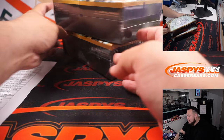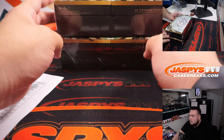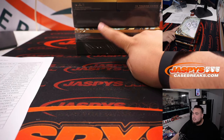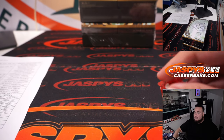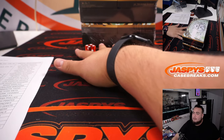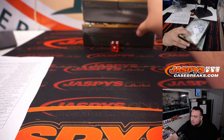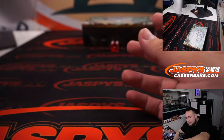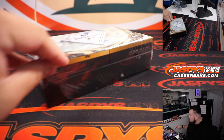We have two Diamond Icons boxes. I'm choosing a box the same way as before — top or bottom. One, two, three for the top; four, five, six for the bottom. We rolled a four, so we're going with the bottom box. This is our last box of the case, our last Diamond Icons break, and I'll do the random number block a little later tonight.